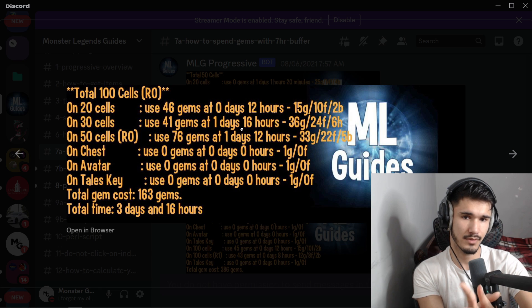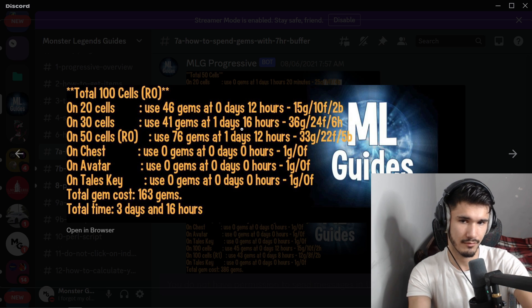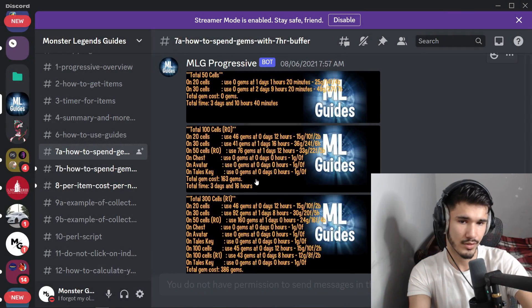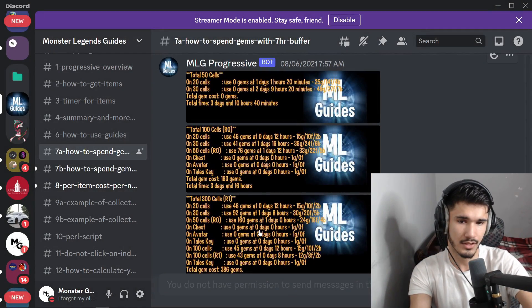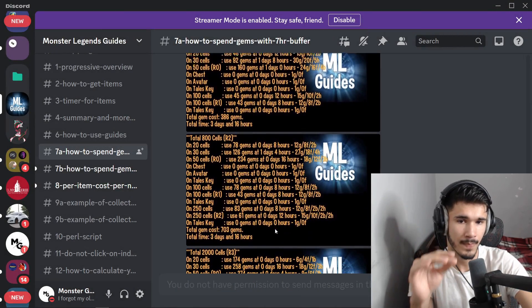At 46 gems, within 12 hours into the event you need 15 golds, 10 feeding, and 2 battles done, then use the 46 gems and move on. Rank zero costs 163 gems as mentioned, rank one is going to cost 386 gems. Same exact process for all of them.